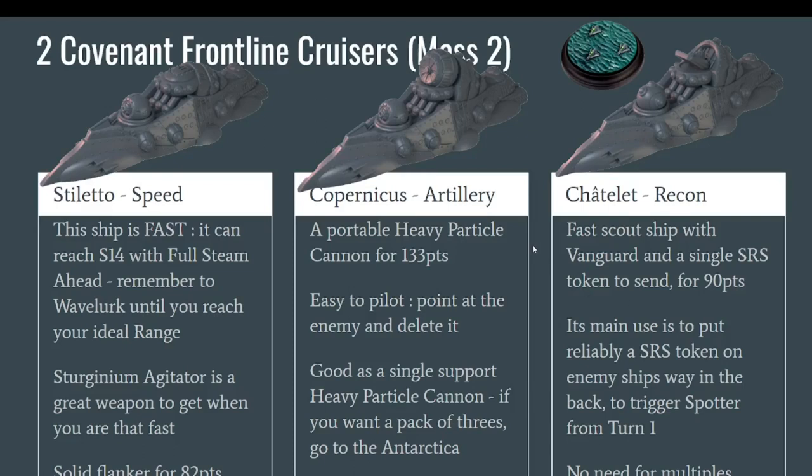Now let's look at the Frontline Cruisers. There are six options — first the three light variations, which have a smaller turret in the rear. The Stiletto is the basic version with nothing in the center and only a small turret in the aft. It is fast — really fast — with Full Steam Ahead it can reach speed 14, great especially if you put a Sturginium Agitator on it since those weapons want to be at point blank. It is relatively fragile for its 82-point cost — it will be deleted fast if focused. Best to wave lurk on the first turn and use it on the flanks to fight softer targets.